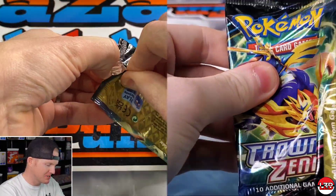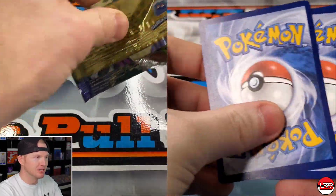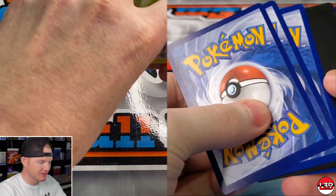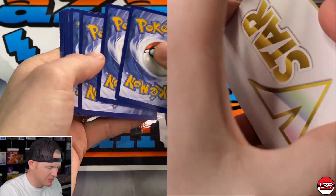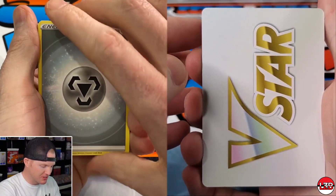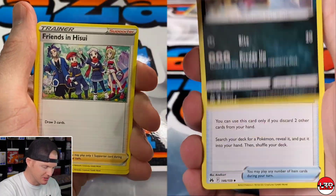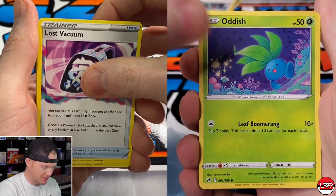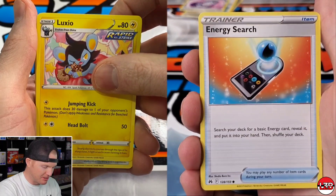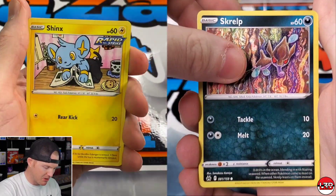One of the boxes that Rev opened was pretty bad, but majority of them, like Derek was saying, were pretty decent hits, so hopefully we can get something. This is a fresh case — we busted it, as you've seen. It came from Fortuna, so shout out to those guys for always hooking us up. Great deals — please check out their website. We're not sponsored by any means, but they're just an awesome local game store.